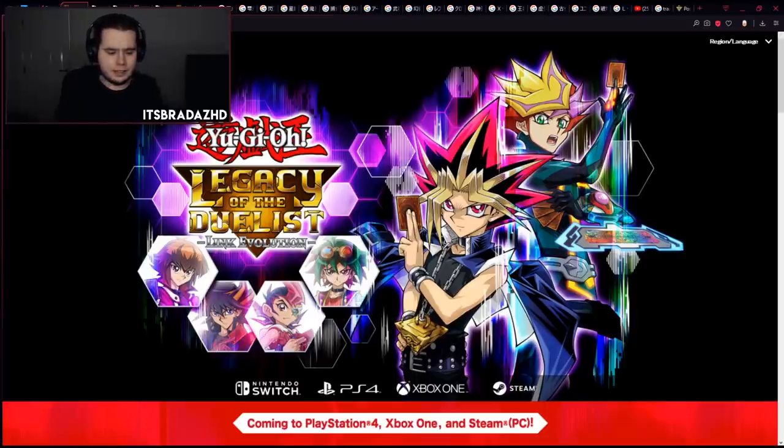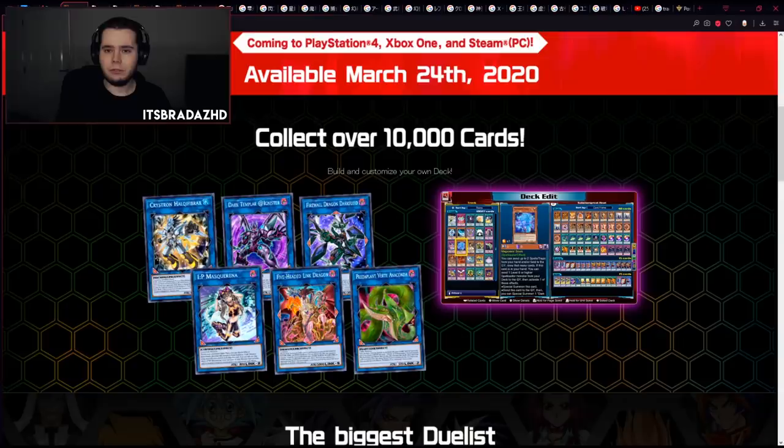On the official website we have Halki Fibrax, Dark Templated Star, Dark Fluid, and Verta Anaconda all confirmed, meaning we're getting things from Dual Overload, Ignition Assault, and Chaos Impact. Basically, anything released in Dual Overload and before is going to be in this set for the most part. There might be some TCG exclusives missing, but beyond that you're getting the majority of the cards in the game right now - aside from like the Plunder Patrols and the Dream Mirrors. The Dangers are going to be in this game.